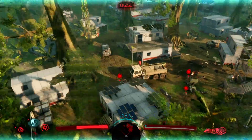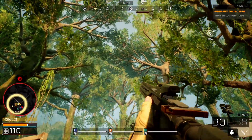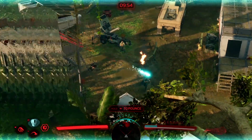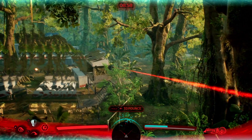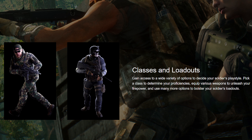Before jumping into the game, there are customization choices and weapon choices available. The class loadouts consist of a wide variety of options to decide your soldier's playstyle — pick a class, determine your proficiencies, equip various weapons to unleash your firepower, and use many options to bolster your soldier's loadout, including perks.